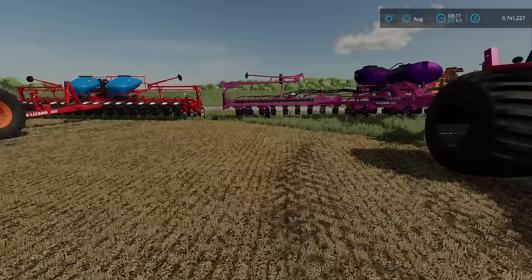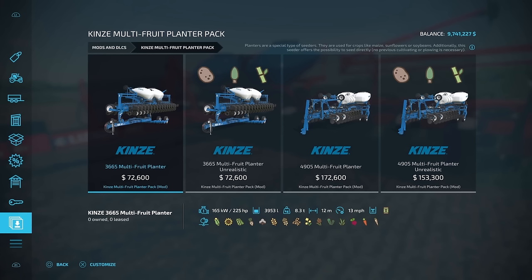What we have here today is the Kinsey Multifruit Planter Pack, and I've got two different versions. The easiest way to find this mod is to go down to your Mods and DLC section in your store, and then go across until you see the Kinsey Multifruit Planter Pack. Chris S. and Riley S. have done an amazing job adding some additional features to these pieces of equipment.